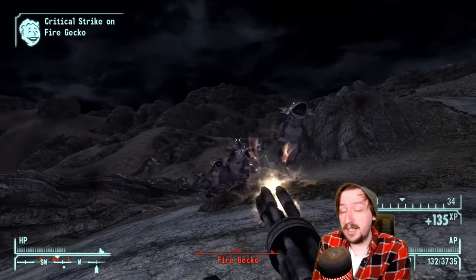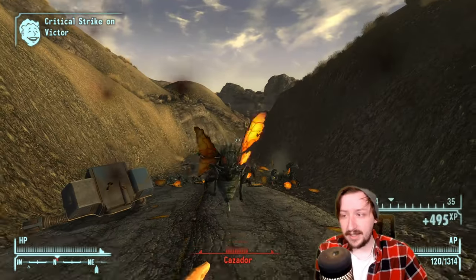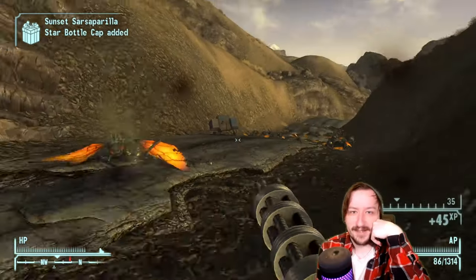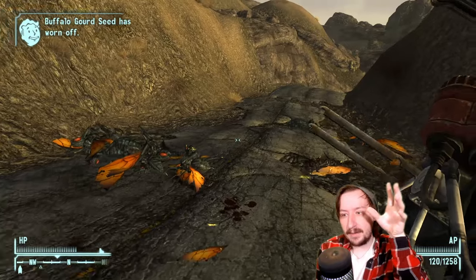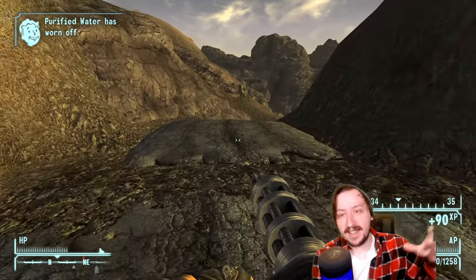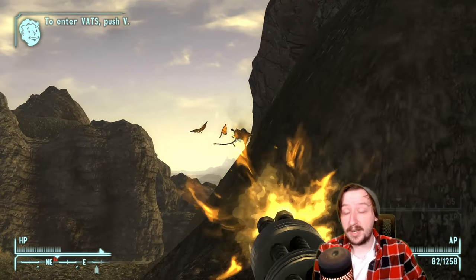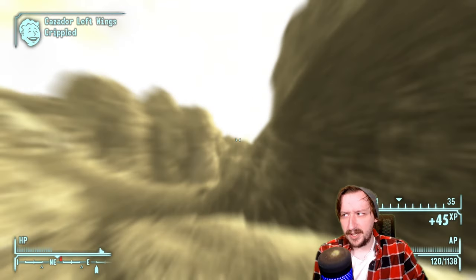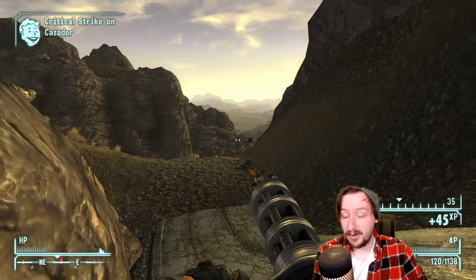There's also a unique version of the Minigun — the CZ-57 Avenger. You can find it at the northernmost part of New Vegas, up at Devil's Throat. It's at the bottom of a pit full of centaurs and radiation. There's a guy inside a big truck who has it, along with reinforced combat armor — so you can take both, which is pretty cool.